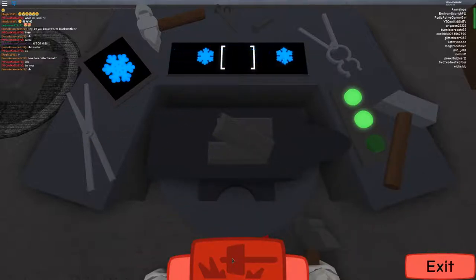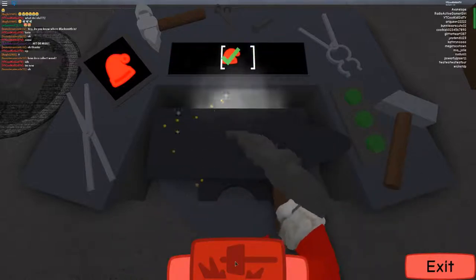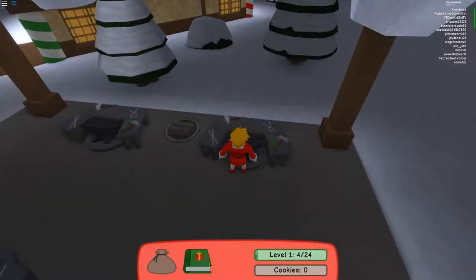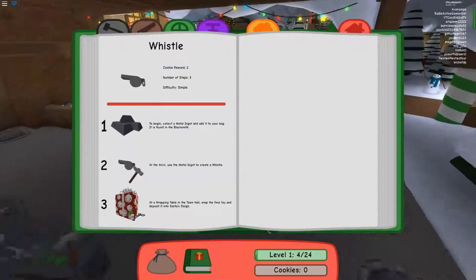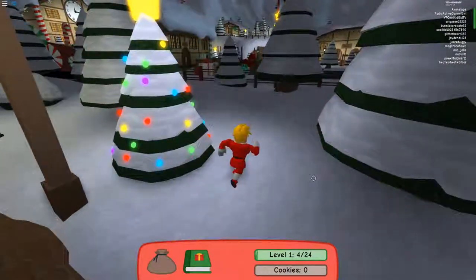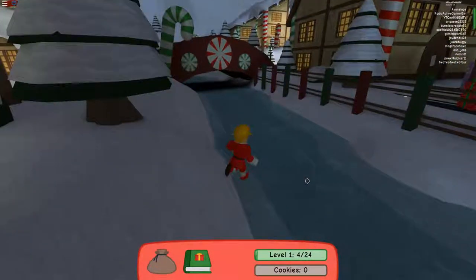Yes! No. What? Yes. Well, that's how you create a whistle. Now, at the wrapping table in the town hall, wrap the final toy and deposit it into Santa's sleigh. This is actually pretty fun. Alright, let's go over here.